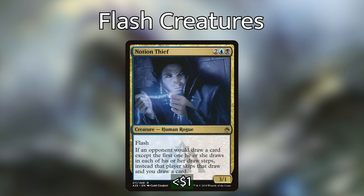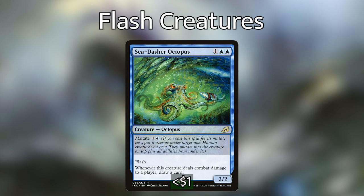Next we have Notion Thief, which interacts super well with Windfall — maybe even a little bit oppressive. If an opponent would draw a card except the first one they draw in each of their draw steps, instead that player skips that draw and you draw a card. If we cast Windfall and then hold priority and flash in Notion Thief, our opponents will discard their hands and the cards they would have drawn, we get to draw instead. If the greatest number of cards discarded is 6, we're drawing 24 cards and opponents are left empty-handed — essentially game over. We then have Sea Dasher Octopus, our only other mutate spell. Whenever this creature deals damage to a player, we get to draw a card, which is nice utility to keep our hand full.